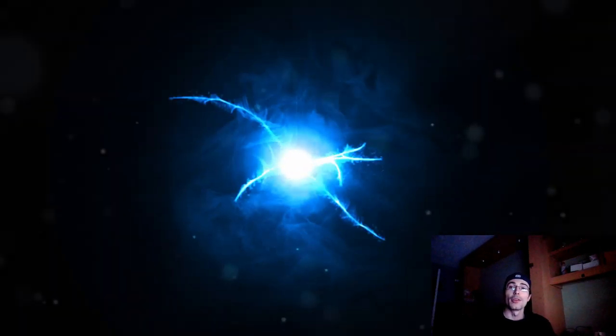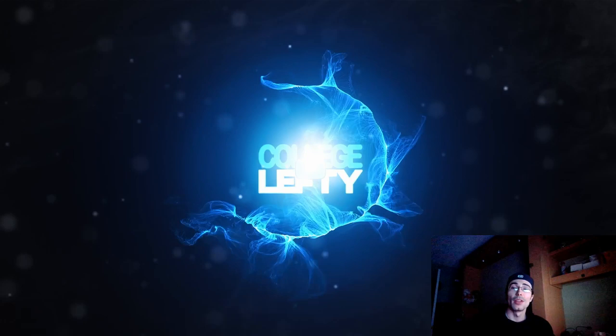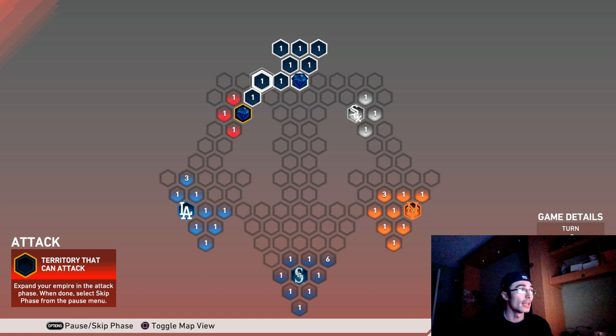Hey everyone, College Lefty here. In this video I'm going to show you how to complete the six-inning conquest as quickly as possible. There are four stages in conquest in MLB The Show: the attack phase, the steal fans phase, the reinforcement phase, and the move fans phase. Completing all four stages completes a turn. However, in this conquest there aren't any turn-based missions.